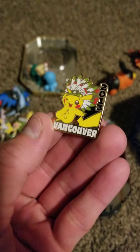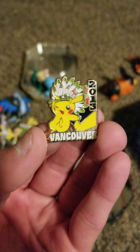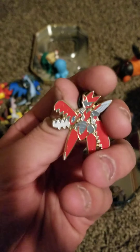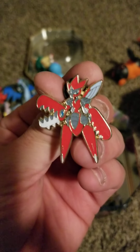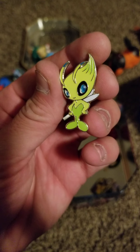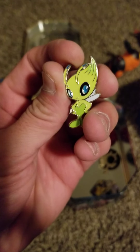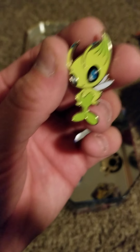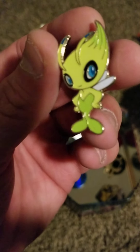We've got a Vancouver 2013 pin — that's sweet, with this feather cap on. And we've got a Mega Scizor pin here. This will be my second one of the Mega Scizor. We've got a Celebi — oh my gosh, who does Celebi look like? He looks like Tinkerbell, right here with the hands on the hips, the little knee bend right there, looking all sassy.